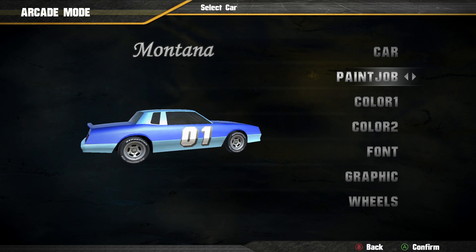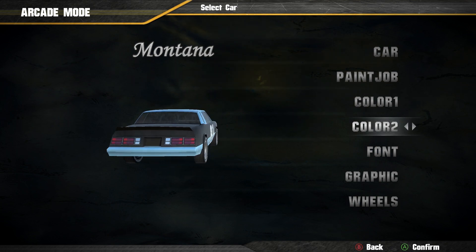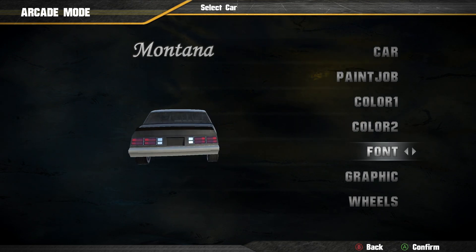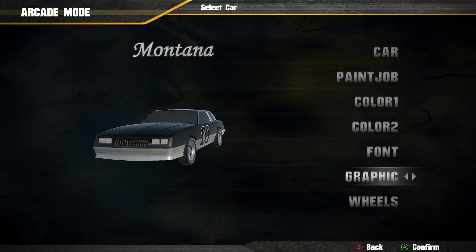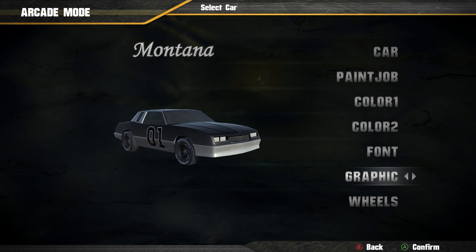So you got some paint jobs. Let's just go with this two-tone here. We can go with our colors - maybe black and gray. You got the font. Oh, is that the General Lee font? I think it is. Sure, let's just go with that. Yeah, you got some pretty basic stuff here, not a whole bunch of customization, but we'll go with this.